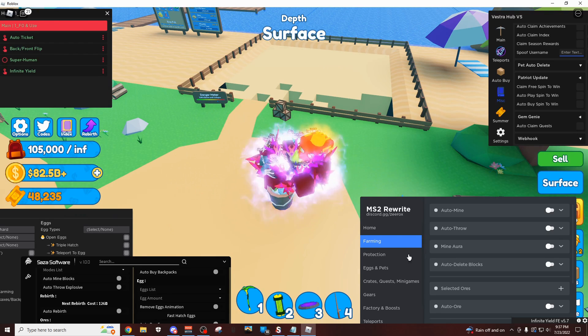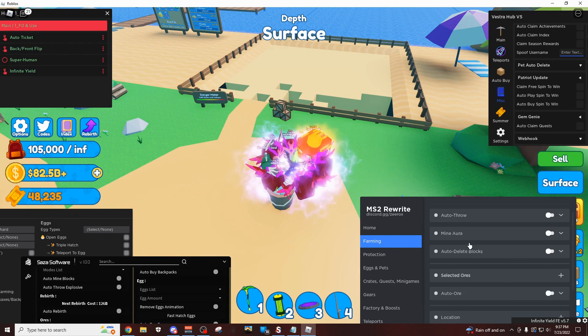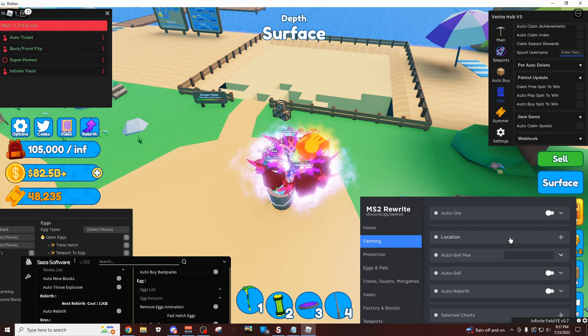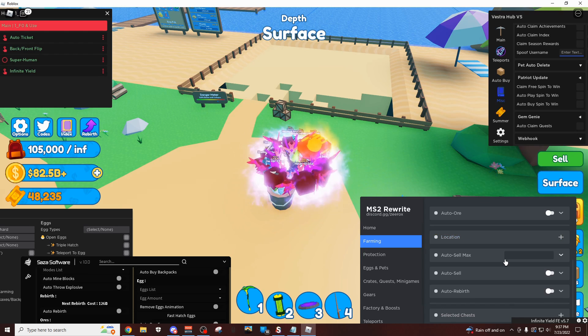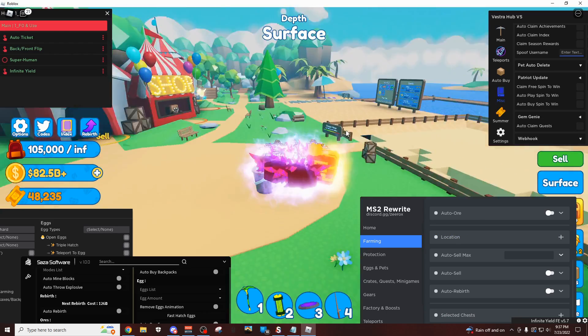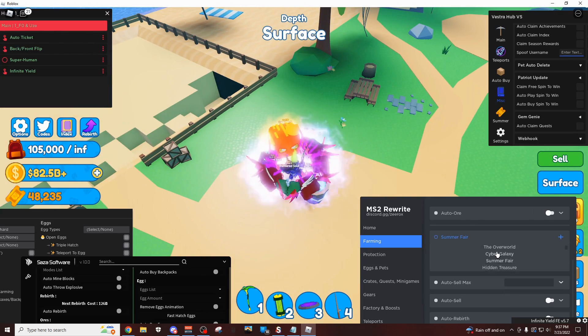I'm going to show you that in action right here. The first thing you're going to want to do to set this up is come over here to the farming tab, and then scroll down a little bit until you see location. Here I'm going to set the location to the summer fair because that's where I am right now. When you're watching this video, I don't know if this event will be over, but you could do this anywhere, as you can see every single area is going to be here.